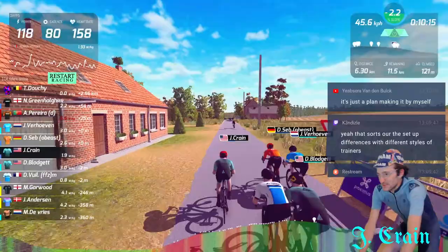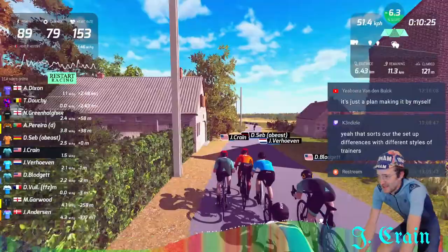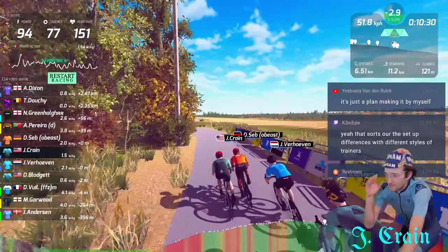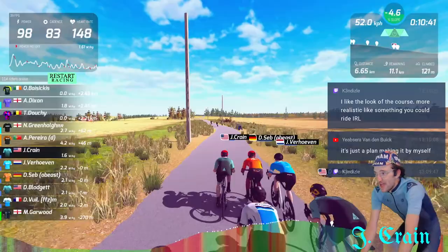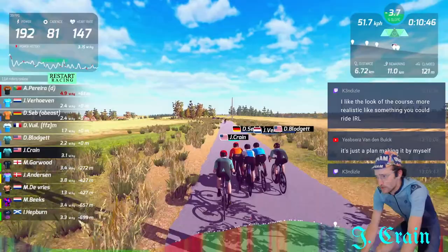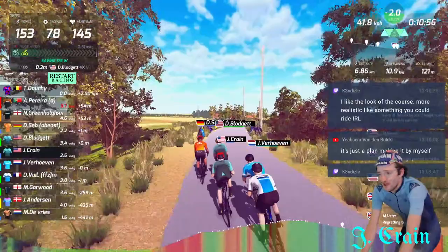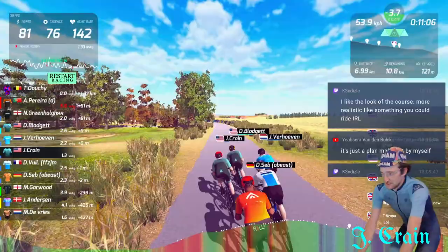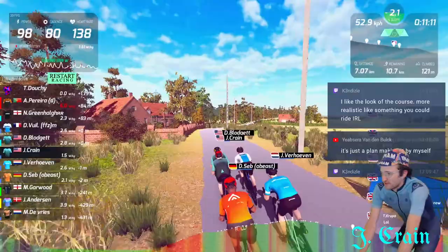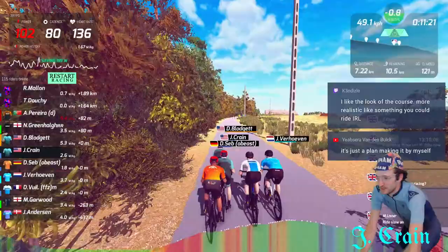Maybe I just get better frame rates on RGT, but I feel like speed and descents look a little better on RGT. Something about the feeling of the scenery whizzing by feels a little more realistic on here. This is based on the real-life Tour of Flanders course — an iconic section of it. There's definitely some new assets in the game; I'm seeing some totally brand new stuff. Looks like they really did their research and made this one look very realistic.